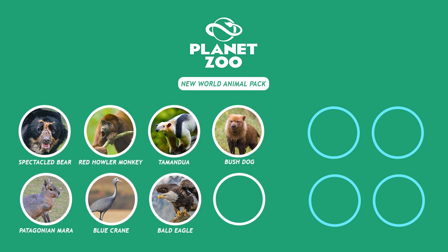The eighth animal I want to add is the Ocelot - a very highly requested medium-sized cat from South America. Following the frequent South American theme, it would go absolutely perfectly into a New World animal pack. It's probably similar in size to the lynx, so smaller enclosures would work well in zoos. I genuinely think the game is desperately missing this one.